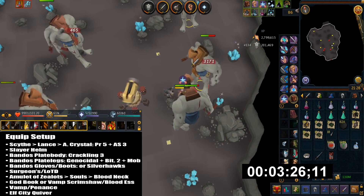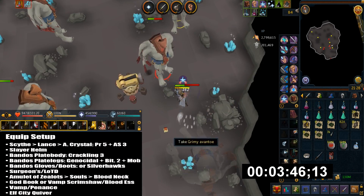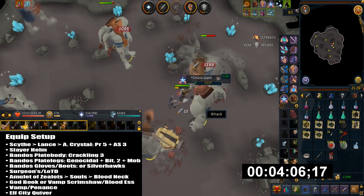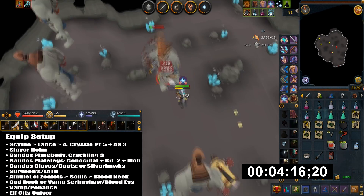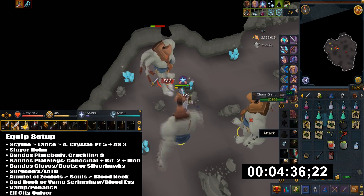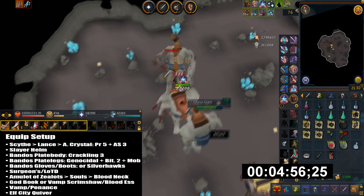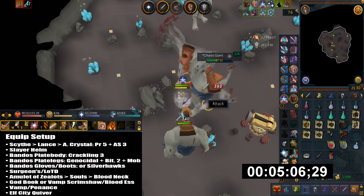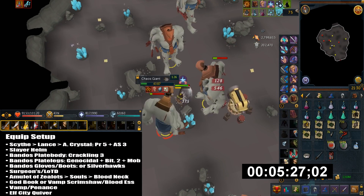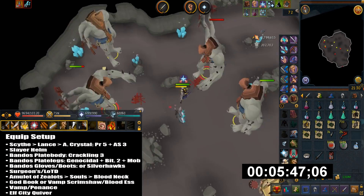Then I have Surgeon's Ring, or you can use Luck of the Dwarves if you want the Hazelmere Signet chance. I have Amulet of Xaelots, and this does better DPS with Leech Curses than Turmoil or the new tier 99 Prayer. With Nox Scythe or Lance you're 100% accurate on task, and it does 18% more damage compared to 10% or 12%. For a more AFK approach you can use Blood Amulet or Amulet of Souls. I would suggest bringing an Uncharged God Book, or a Scrimshaw Vampirism or Vampirism Blood Essence if you're struggling to heal. Then I have Vampirism Aura or Penance Aura for extra healing, and finally the Elf City Quiver just for prayer bonus.